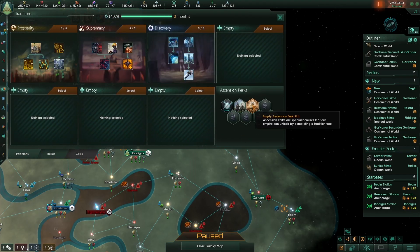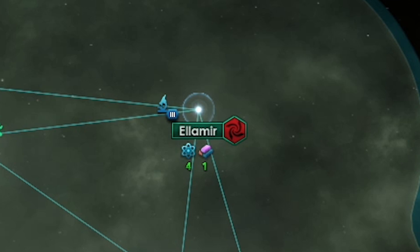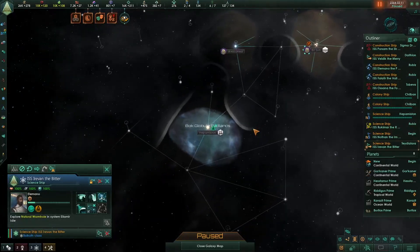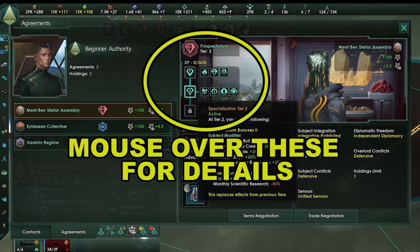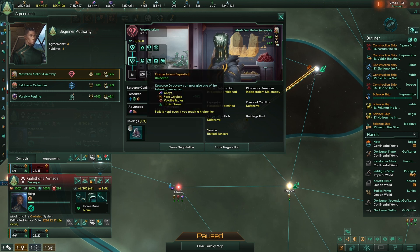We got another tradition tree we can adopt, but I am going to wait to unlock the genetic ascension tradition tree first. We just explored another wormhole — if we left click it when it's explored, it takes us to its destination on the map. Our vassal reached tier 2 prospectorum — even more resources and minerals. The important thing is prospectorums give tons of resources, scalarums give lots of research, and bulwarks are all about defense.